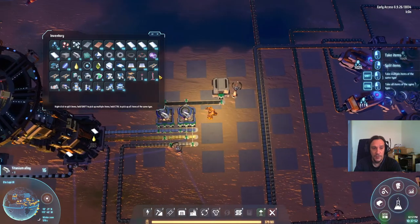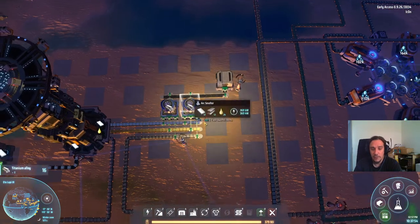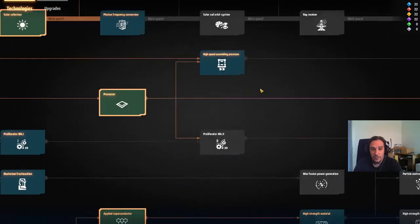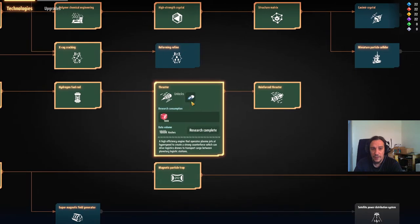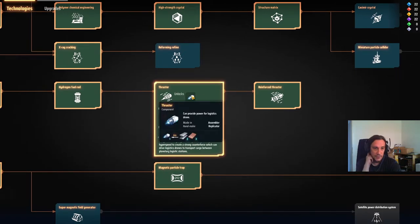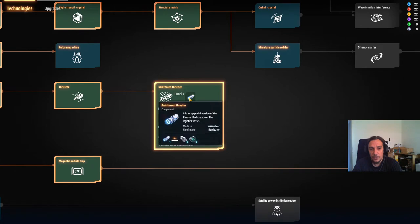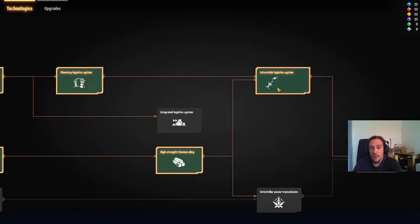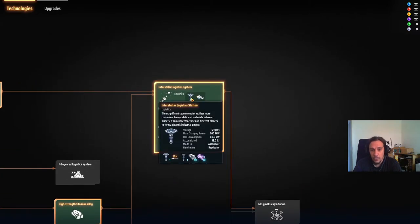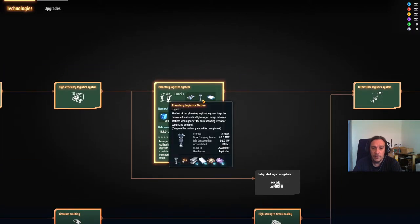Tech-wise, the next thing we're lacking are the thrusters. I've already taken the liberty to research these. But we're going to need the alloy and five of these MacLift devices. We're going to create two interstellar logistics stations first — we're going to need 80 alloy bars and 80 particle traps. Those are quite high numbers, but we can't help it.